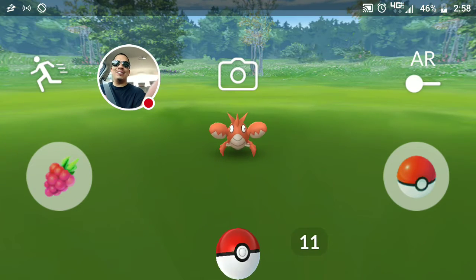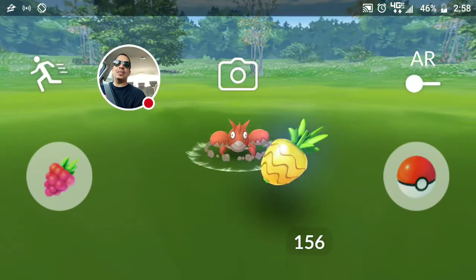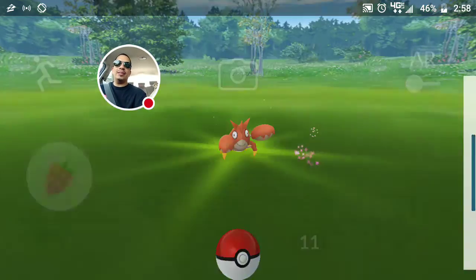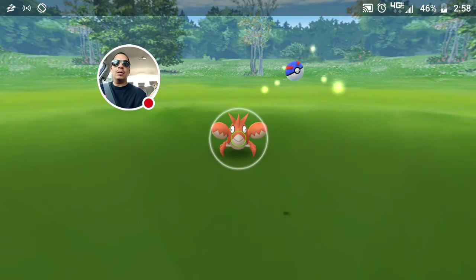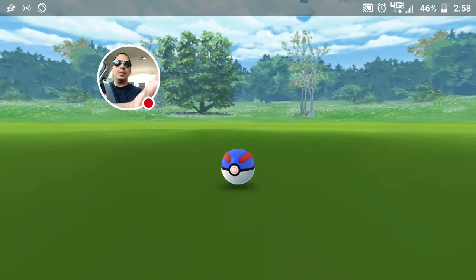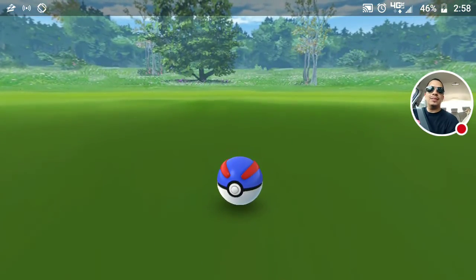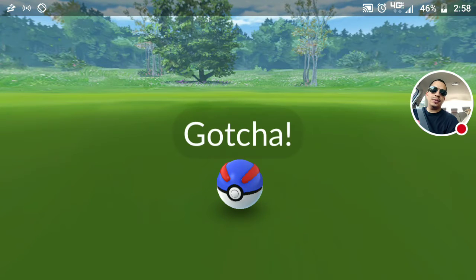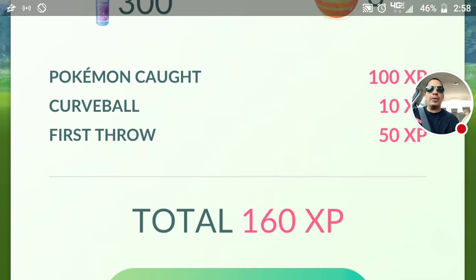So the berries look mad huge. Let's do it. Thank you, cat. And then let's throw a great ball. Hit him in the arm. Not bad. Is it going to catch? Is it going to catch? Bang! We did it. Not bad. You can't see him, but in the bottom right here you can tap the thing still.